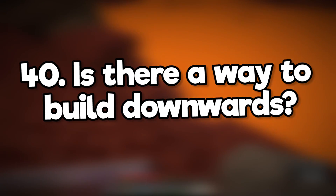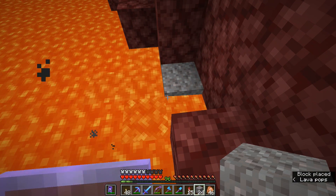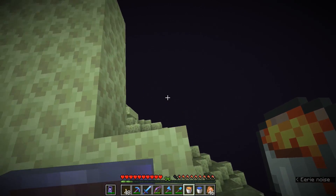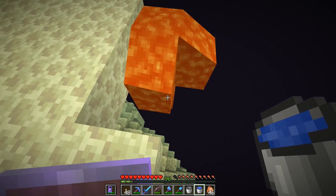Is there a way to build downwards, for example if I want to get down into a lava lake safely? As long as there's a block for them to land on and you've got plenty, you can use gravity-assisted blocks like gravel or sand. If you're trying to get to the bottom of the world in the end, you'll need to place a bucket of lava, wait for that to fall completely, and then place a bucket of water nearby to convert it all into cobblestone.